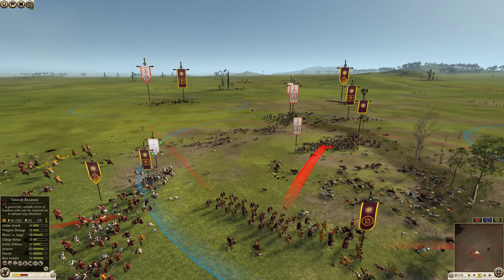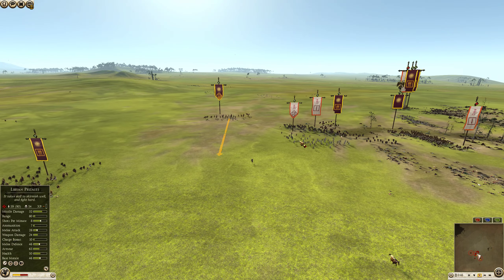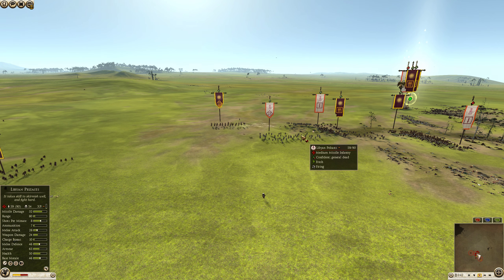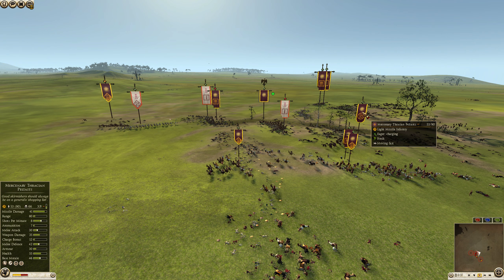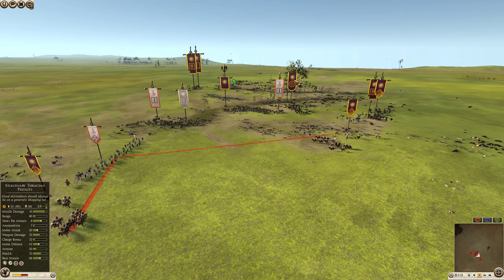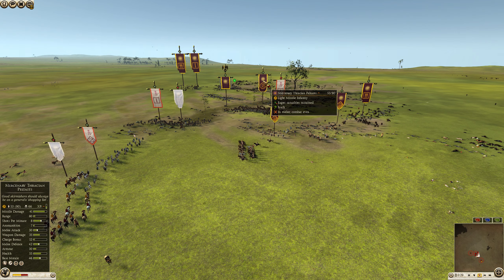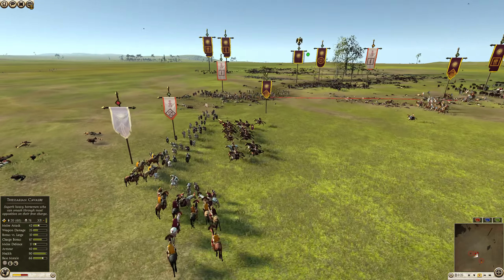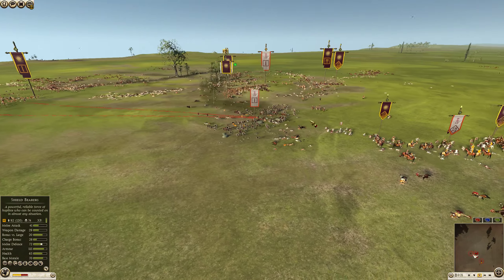These mercenary Thracian peltists late in the game still have a few javelins and will be decent in melee. The Libyan peltists are not as good in melee — 28 attack, 24 weapon damage versus the Thracian peltists' 30 attack and 35 damage, so quite a bit better. Though the Thracians do have less armor — 30 versus 65 for the Libyan peltists, so the Libyans have much higher armor.